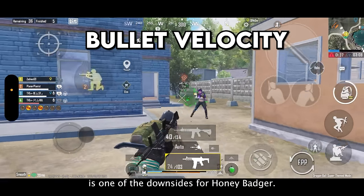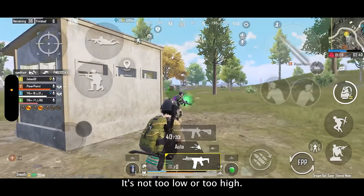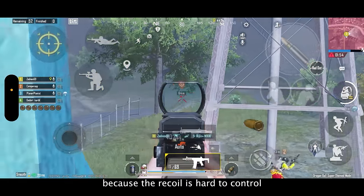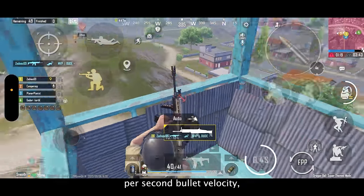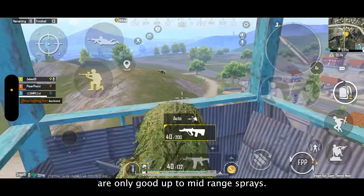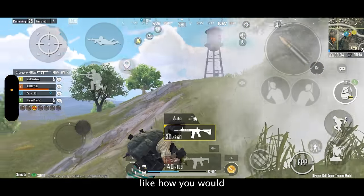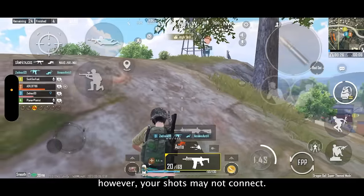The bullet velocity is one of the downsides for Honey Badger. However, all 7.62 assault rifles share this problem — they all have a very similar bullet velocity, not too low or too high, just in between. Honey Badger has 700 meters per second bullet velocity, a bit lower than AKM, but it doesn't have huge impacts on performance. You can't spray at long ranges because recoil is hard to control and bullets travel slower. Unlike 5.56 assault rifles which have around 900 meters per second — ideal for long range spraying — all 7.62 assault rifles including Honey Badger are only good up to mid-range. Even hitting a stable target at long range will be difficult, and you cannot spray a moving vehicle like you would with an M416, though you can still try — your shots may just not connect.